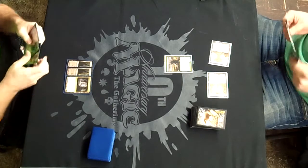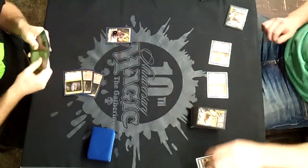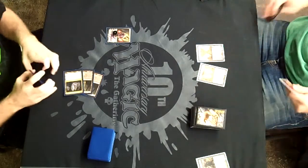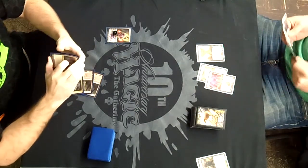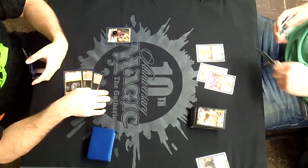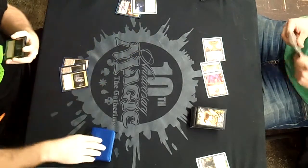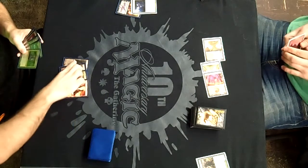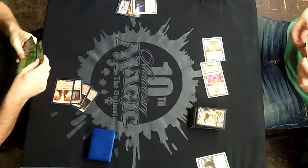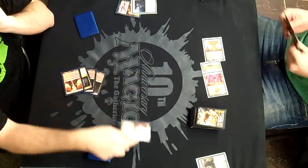Game 2 just started — very rapid fire. Land, land, go. Land, land, Avacyn's Pilgrim, drop down to Liliana. In this game, Peter actually mulled down to 5, so he's playing at a disadvantage. It's very important that he gets rid of Olivia, because she'll just tick away his hand, and I get to keep whatever advantage I want against him being down two cards.